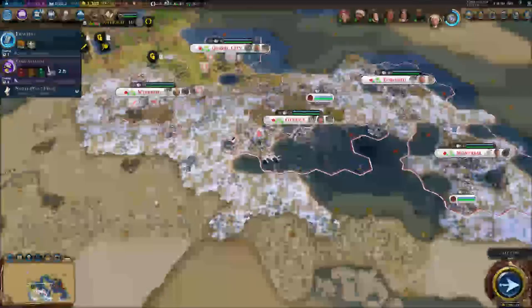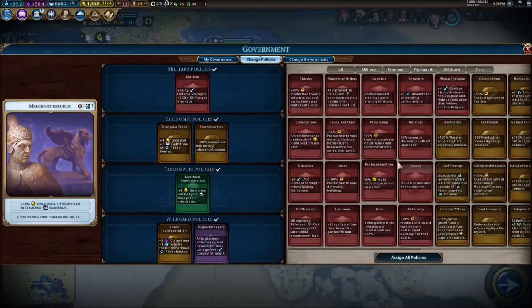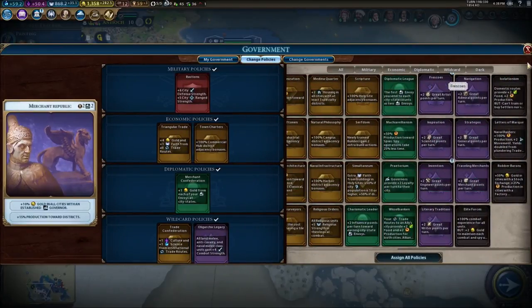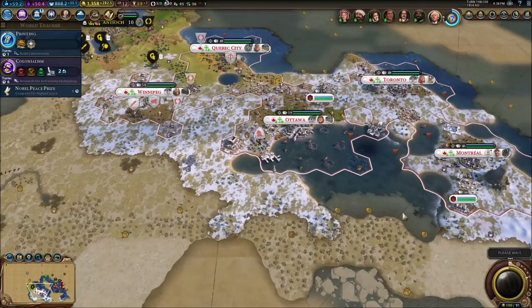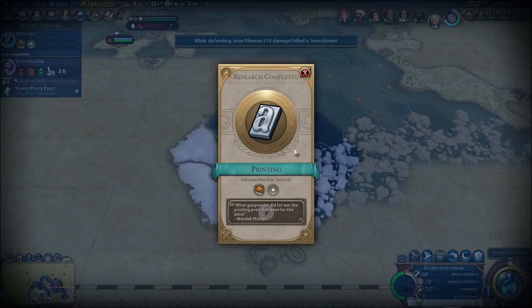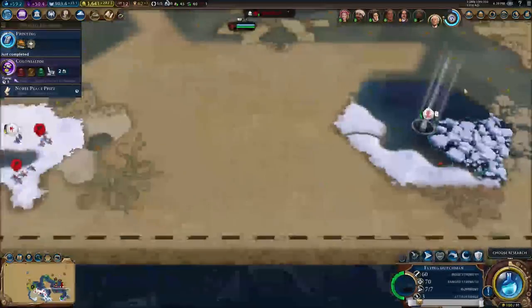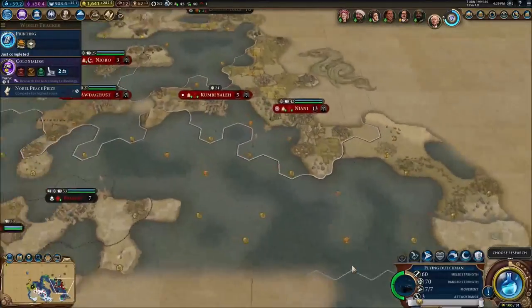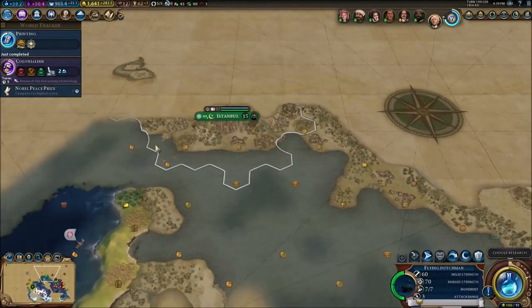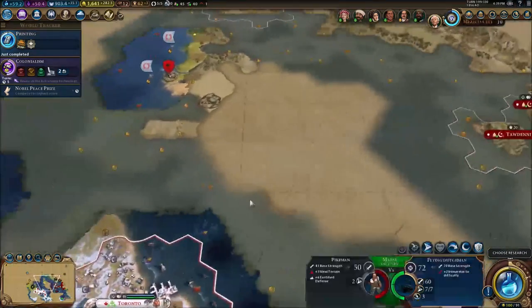So in one turn we're gonna have printing done. Let's see what we got as a new government type — looks like nothing. We're already gonna be guaranteed a golden age right here. The printing press is done, and we've now got the Forbidden Cities policy. I don't think we got anything else going on right now.